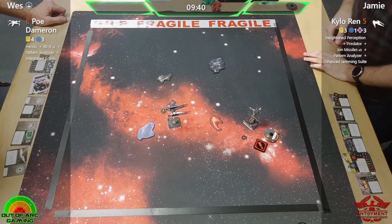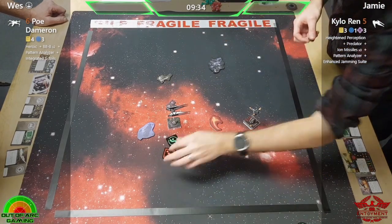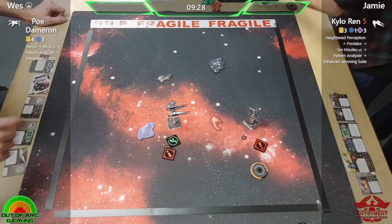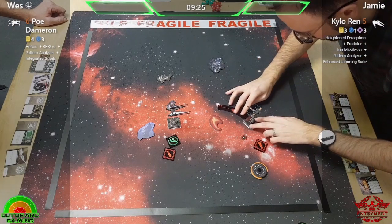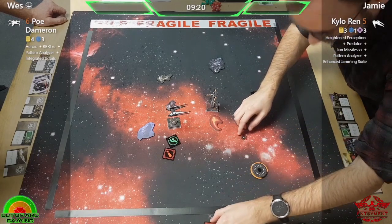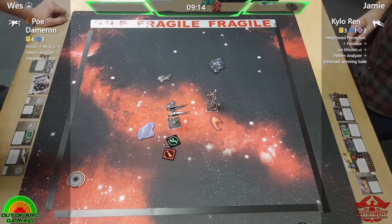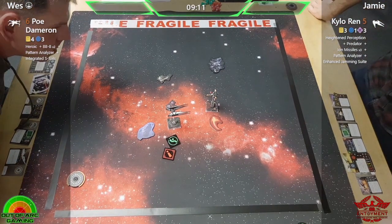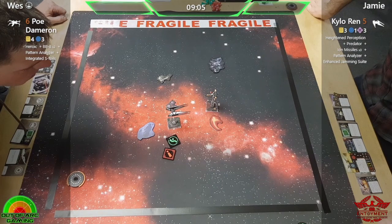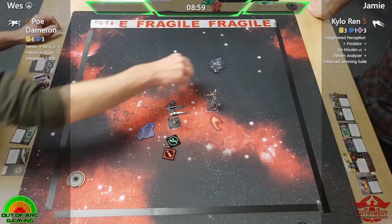With the Enhanced Jamming Suite, Jamie has access to like a billion different options. He's just taking the evade — probably a good idea. He could have been more aggressive potentially, but after taking that early damage, even just one damage, you do have to react. At the moment he's got the right reaction because Poe is in a great position — focus, spend his charge, gain a target lock, exactly as he's done. Beautiful.